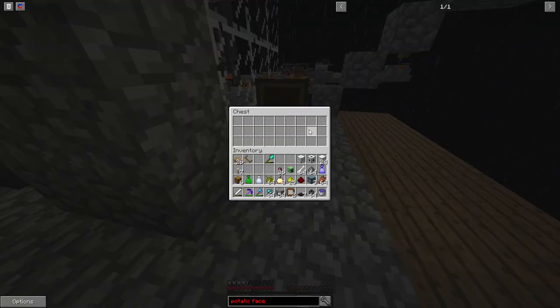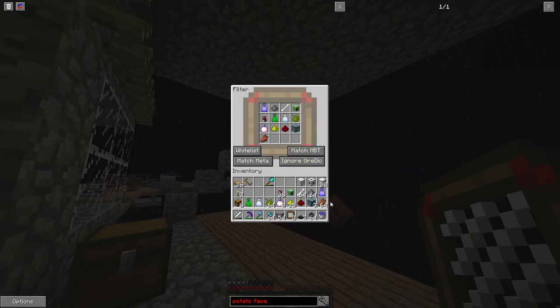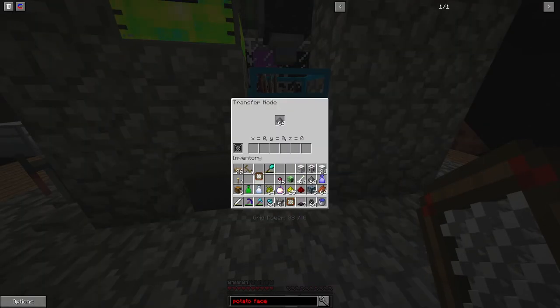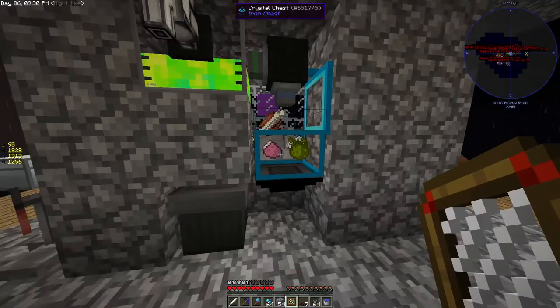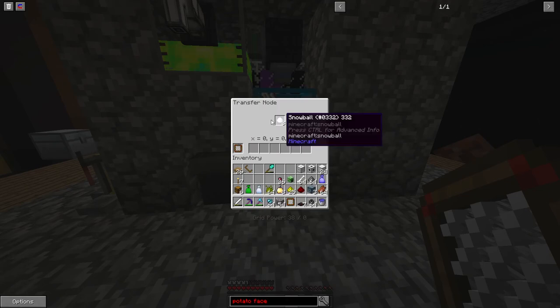I want these things, so you just put them in there. You can either whitelist them or blacklist them — this time I will blacklist them. Just checking if I have everything. Now you just put one of them in here. What this basically means is every item that's listed here won't go into this transfer node.